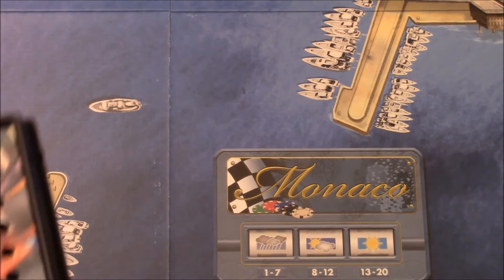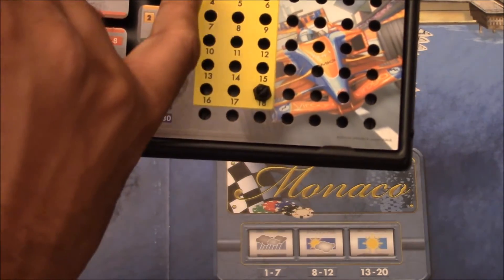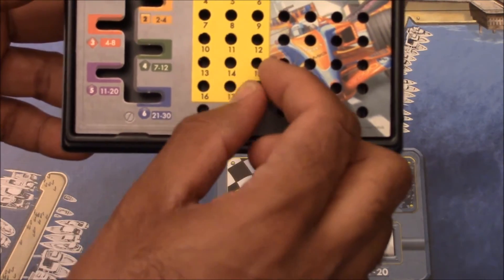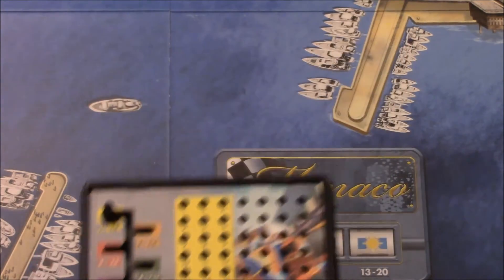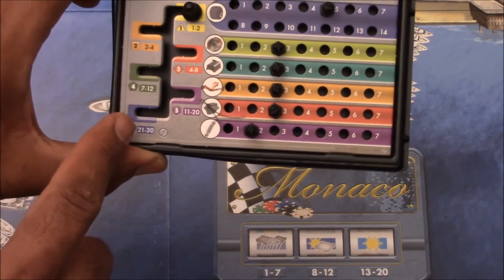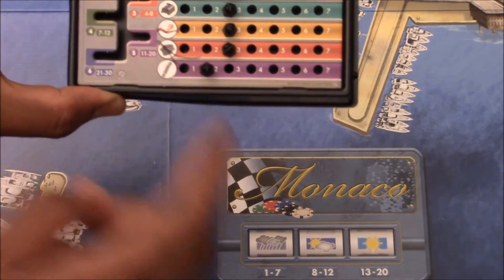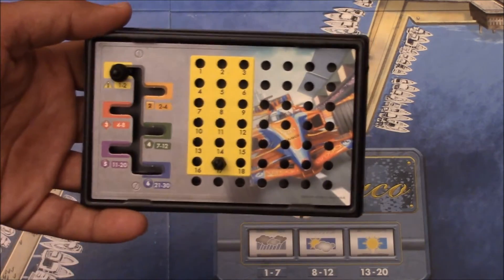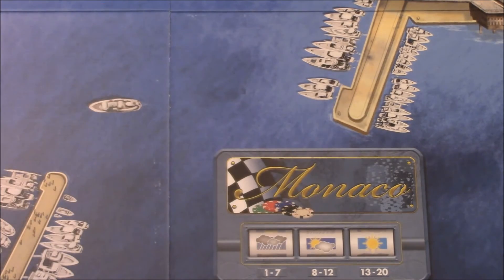The beginner mode condenses all the player's stats into just one wear box. Whenever you take damage — whether tires, engine, or anything else — you just go down one wear point. In the regular game, you have individual stat tracking on the full gear board. This beginner mode is in the Asmodee version, presumably to help newer players grasp the concepts. I never found the concepts to be that hard, so I always play with the regular mode.